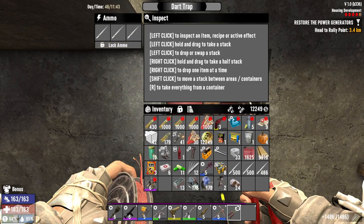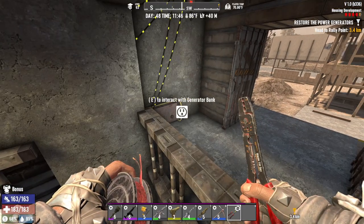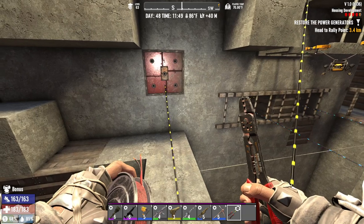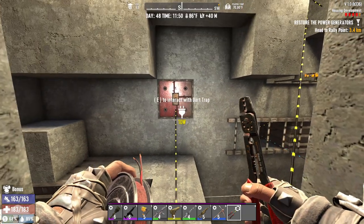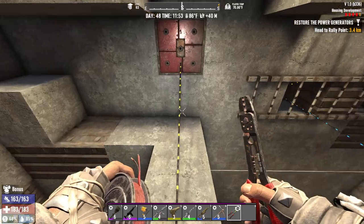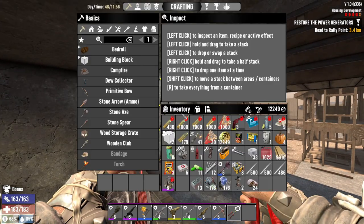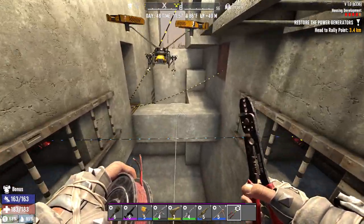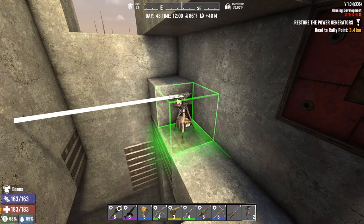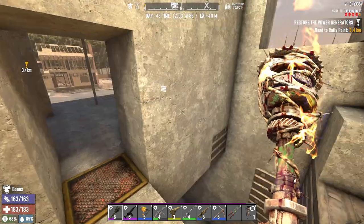Let's open this and take all these darts so we don't accidentally use a bunch for no reason. Turn that on — the dart trap's not going. But if we step here, we hear the dart trap running, but it's not shooting. Perfect — I think when they step off, you don't hear it. Excellent, that works! But it's not going to shoot us, right? It's going to shoot across this way — it will if we're in the way.